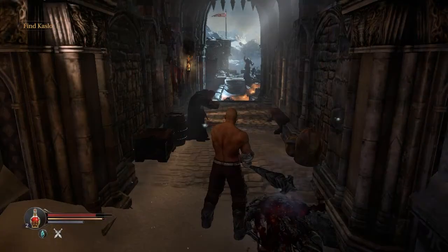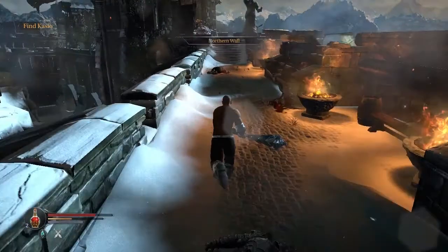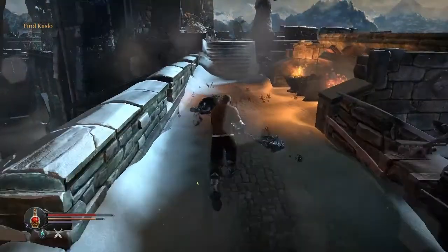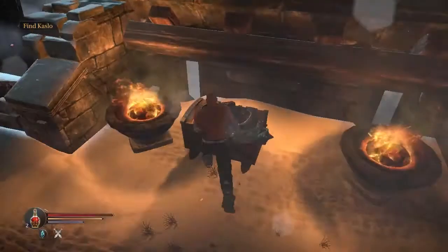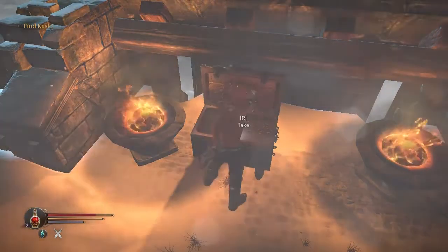The armour I'm using is Symmetry with a 15% two-handed stance bonus damage. You find this quite early before the Commander. But it's heavy so you can't really benefit from the bonus without it affecting your movement speed. Keep your load in the green using light armour earlier.